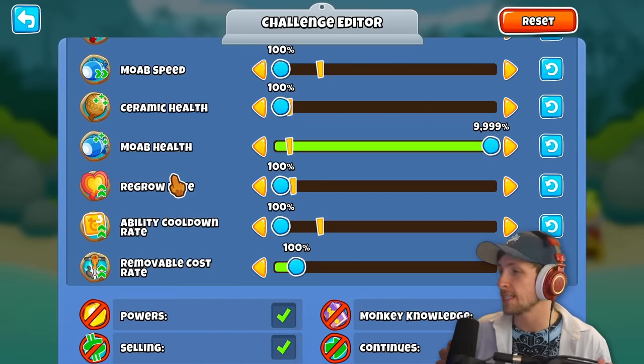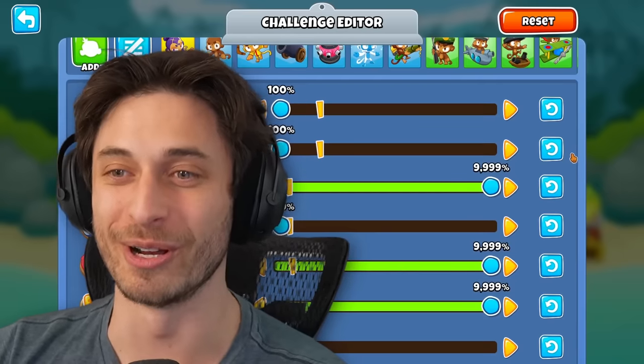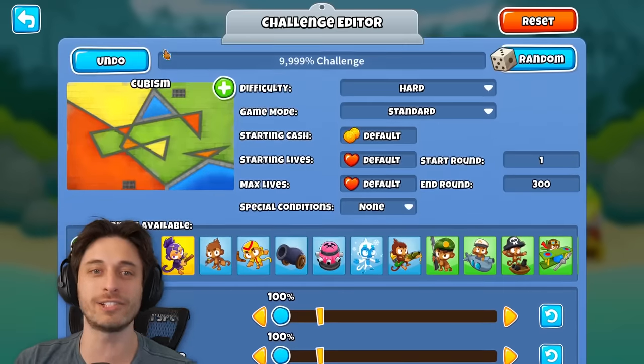Plus, that means I have to go up against a BAD that has 900 times normal health. That's true — you're going to be doing some dummy boss stuff. So let's go ahead and get started, hit play. We're on Cubism.